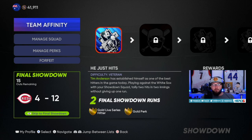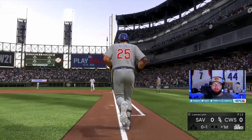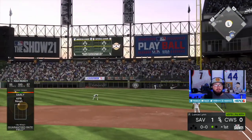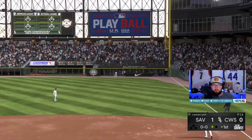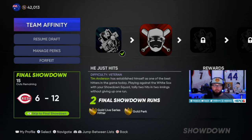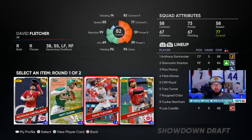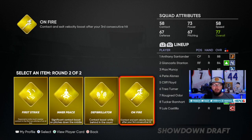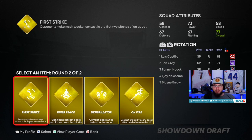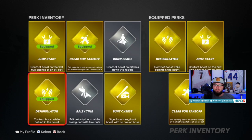Next moment: two hits in two innings without giving up a run — similar moment but a different way to fail. Contact boost and exit velocity boost fires — there's one. Muncie ends it yet again. I think Santander and Muncie have completed both the hits missions for us. We have two more runs added — we're halfway there. We earned additional items, live series player — we have Suarez. Suarez could play shortstop, Castellanos would be sick. We're gonna draft Eugenio Suarez since he has a shortstop secondary. Perks this round: contact boost while behind in the count — we'll do that, especially if you swing at first or second pitch you're gonna be behind. We have three gold perks now.